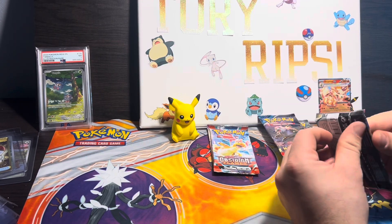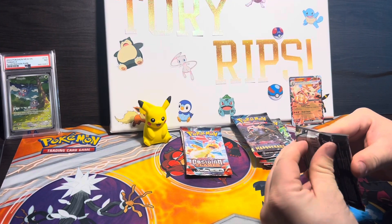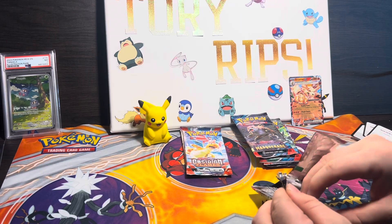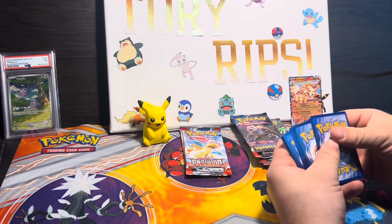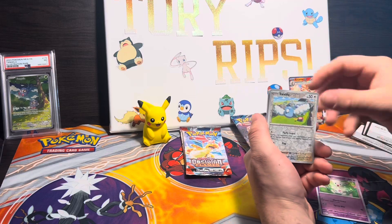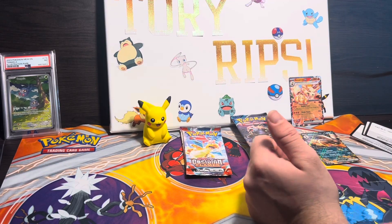Obsidian Flames — we get two packs out of here. I'd like to move this camera over just a tad. I'm a bit clustered up by this camera right now. Looking for one of the Charizards — that would be sick. Into a Houndoom EX. Nice, nice — an EX there I suppose.